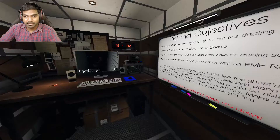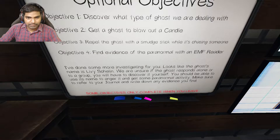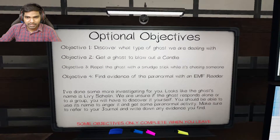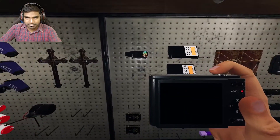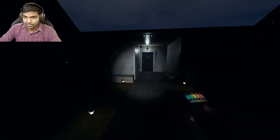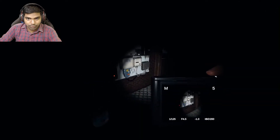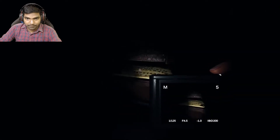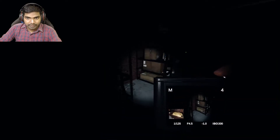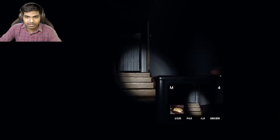All right, we have Levy Shellen Kando — EMF and smudge. Simple objectives. Let's go ahead and turn on the breaker first. We have a breaker down there. We don't have summoning circle and we have the board. I'll ask the board if I don't get any interactions in a couple of seconds.